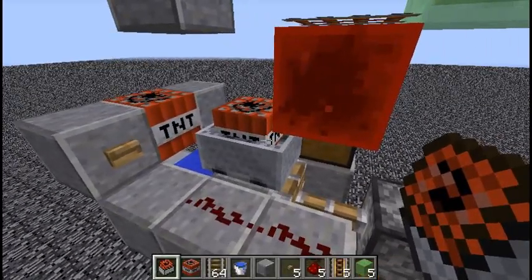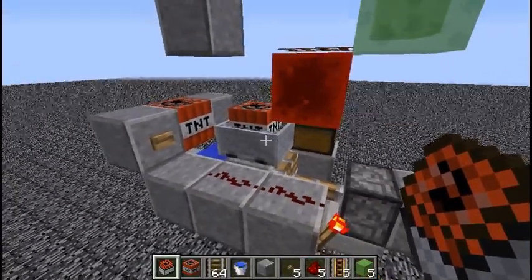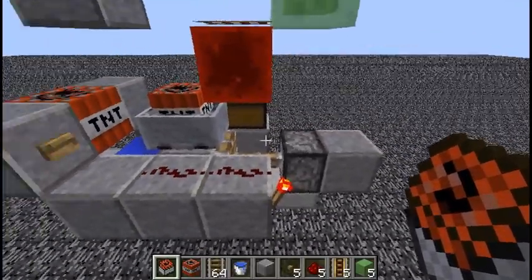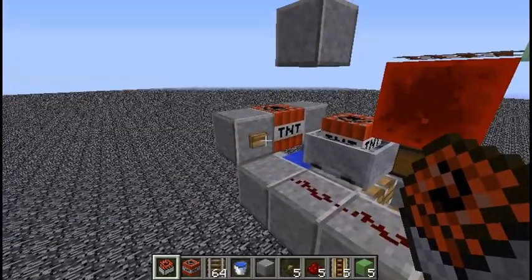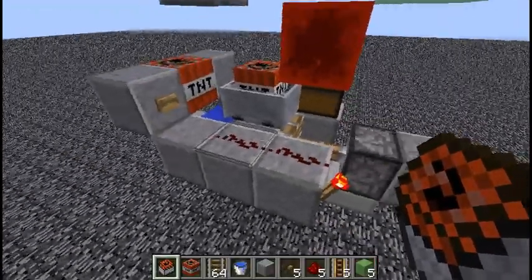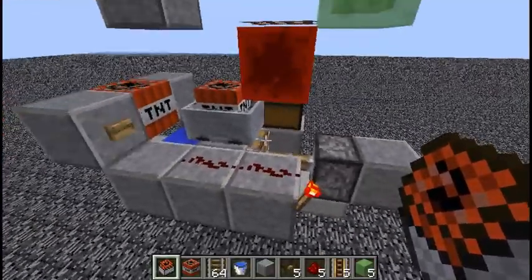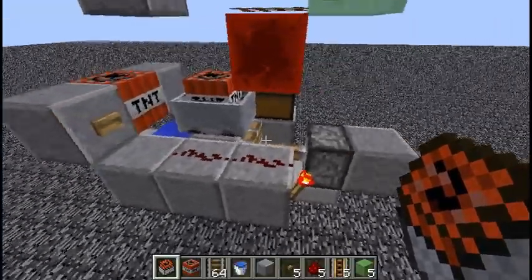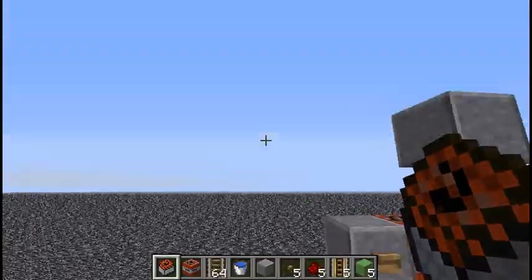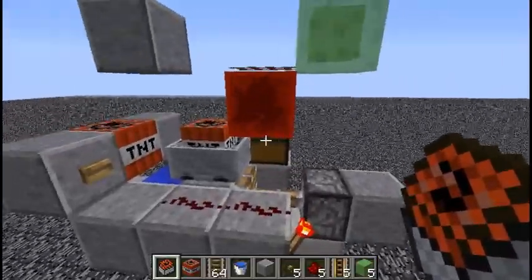With this, as soon as the TNT carts are moved — and if I get too close and bump them, they will actually explode. So as soon as they move, they explode. Now, how this contraption works: as soon as I press the button, the TNT will be lit, and it will activate this torch, retracting the piston, pulling away that block, dropping the minecarts into water, and exploding it. This will happen within a fraction of a second.